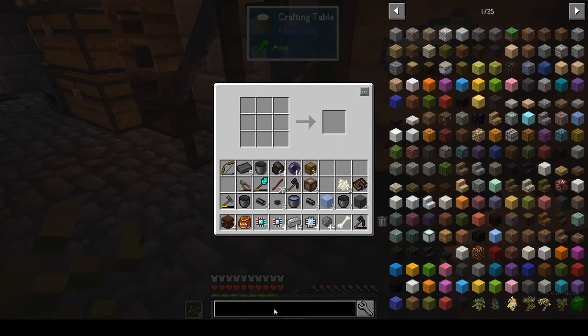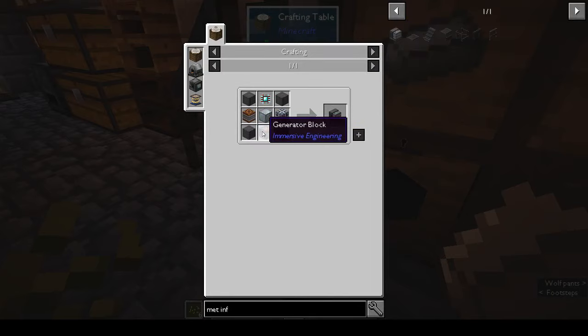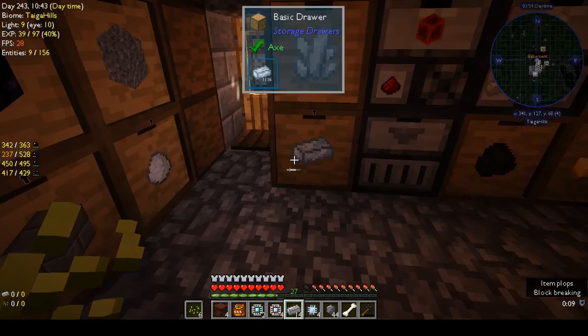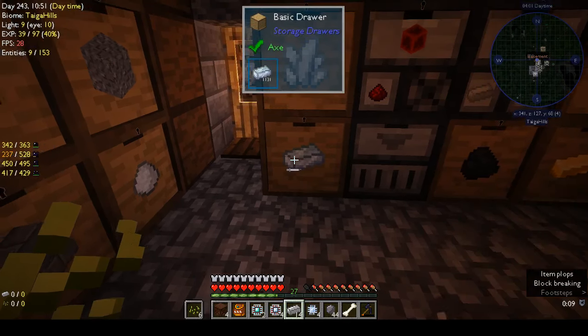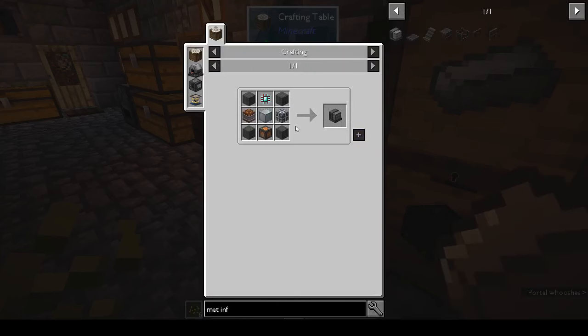So we've got the four sheet metal, we have a generator block, we need an HV capacitor, an energy cell, and an osmium block — osmium block we can make because we have tons of osmium. Got one more — we've got our osmium block. So we've got sheet metal, generator block, osmium block, and engineering processor. We still need to make the HV capacitor and the energy cell.